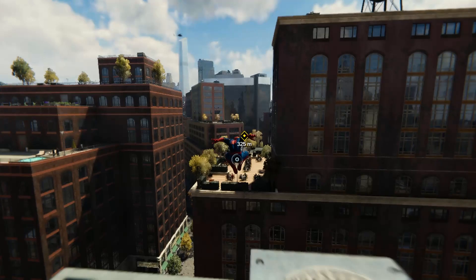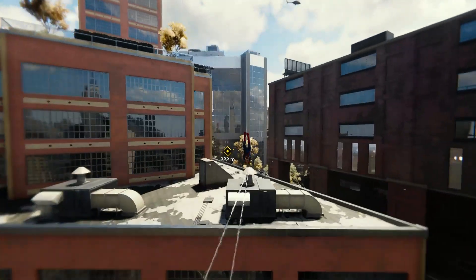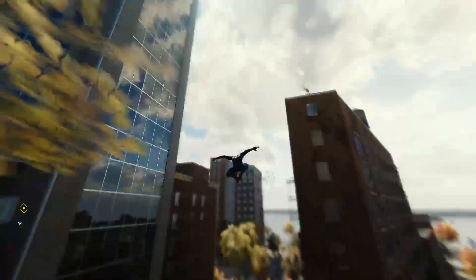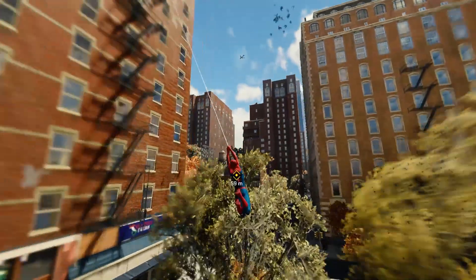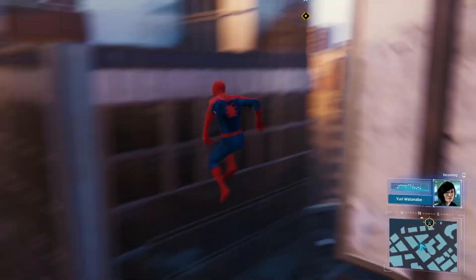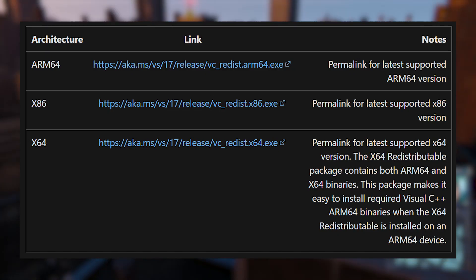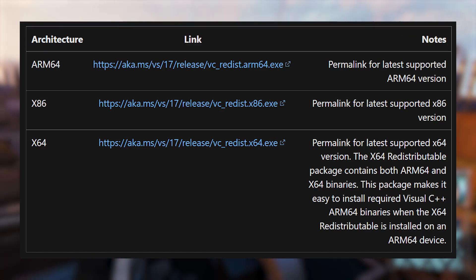The next thing you can try is downloading and installing the latest Microsoft Visual C++ redistributable files. Missing Visual C++ files can cause the game to not launch at all. So if your game is already launching, move on to the next fix — this one will not help you. But in case your game is not launching at all, follow the link in the description. Download and install both the x86 and x64 packages.